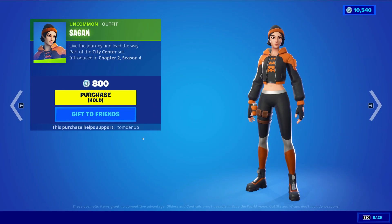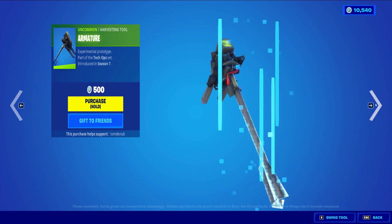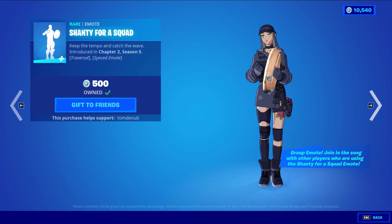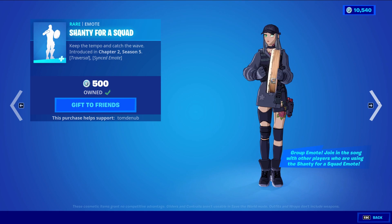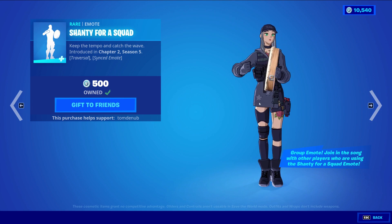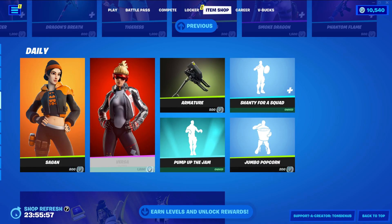We have Sagen returning — an incoming outfit, 800 V-Bucks. Reverse It with the back bling Frenzy, an epic skin, 1500 V-Bucks. Armature is an incoming harvesting tool at 500 V-Bucks. Pump Up the Jam is an Icon series item at 500 V-Bucks. Shanty First Squad is a rare emote at 500 V-Bucks — it's synced and traversal, so up to four people can progress the song together. And Jumbo Poprunner is an emote at 200 V-Bucks.